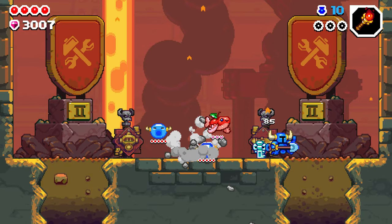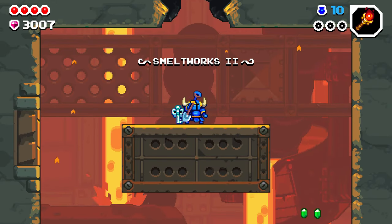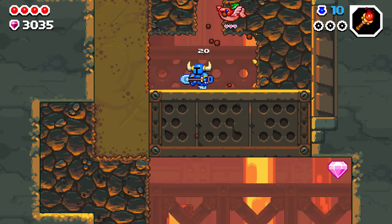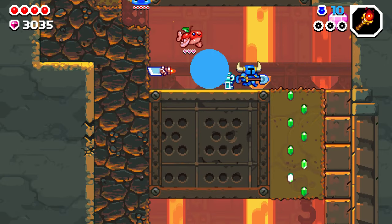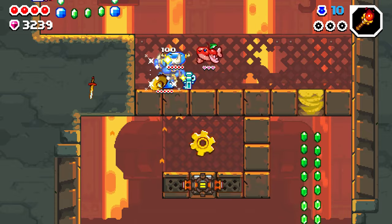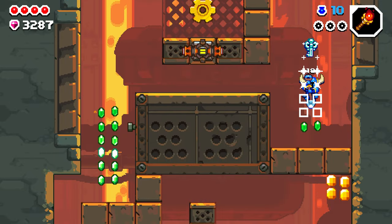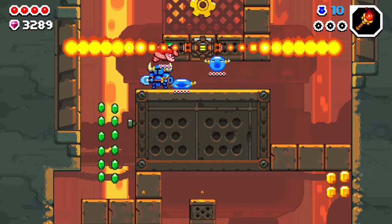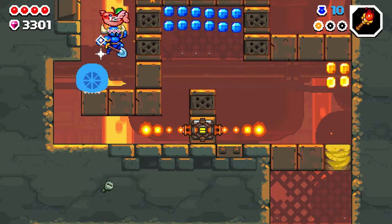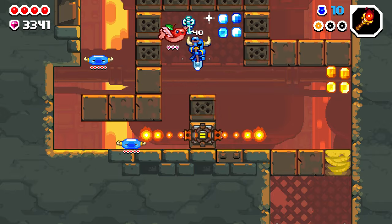And that wraps up the Shovel Knight Dig armor template guide. I hope you found this helpful and get all the armor templates in a reasonable time. Luck plays a part in some of these, but the better ones are usually pretty consistent. The Combo Curious is my favorite — just break the top part of the Omega Saw. If you have any questions, let me know. If you found this guide helpful, please leave a like and share it with your buddies. Thanks again, and shout out to Yacht Club Games for the review key. See you on the next video — have a super day!